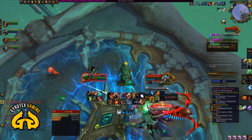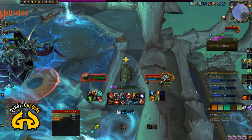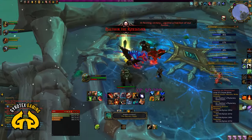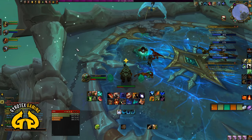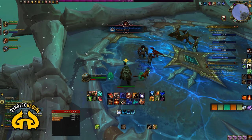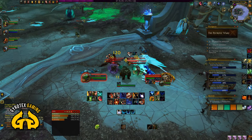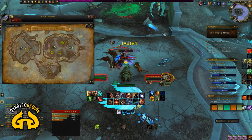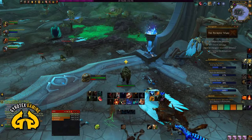In Heroic, the extra ability is that periodically the boss will banish one player to a lower ledge of the Necropolis. That person alone needs to run past some fairly trivial obstacles, kill a mob at the end, then speak to a Kyrian Ascendant who brings them back up to the roof where everyone else is fighting the boss. That's the only extra mechanic to deal with in Heroic.